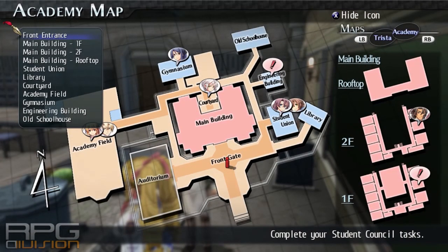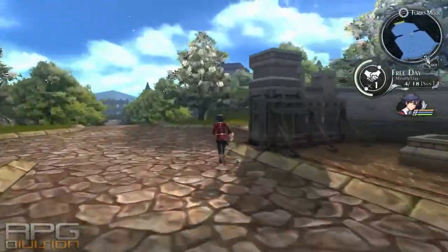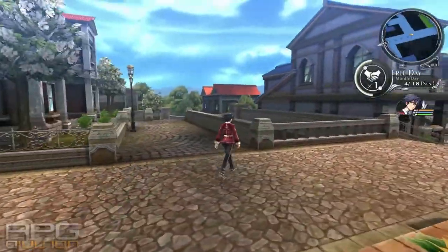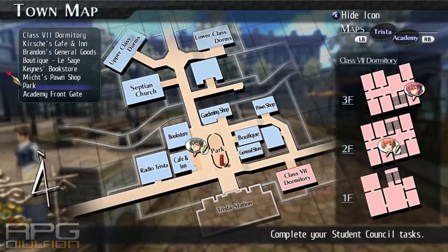From here, teleport to the front entrance. Now we need to go into town. Our goal is to get to the south east and south west parts of town, which are the pawn shop and Radio Trista.